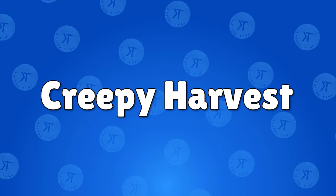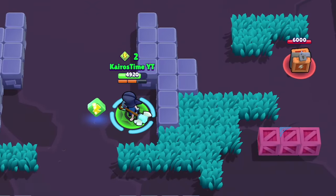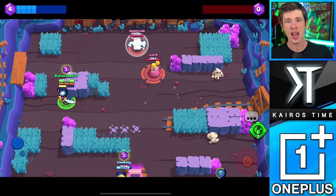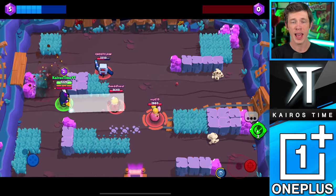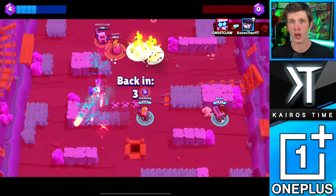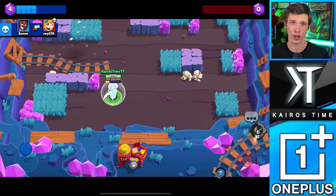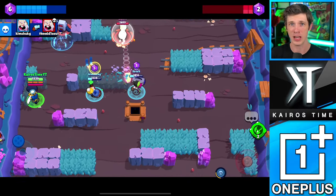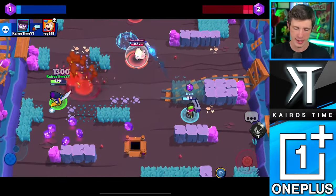Mortis' first star power is Creepy Harvest. With this star power equipped, Mortis heals 1,800 health whenever he kills an enemy brawler. This adds a huge amount of health to Mortis and is one of the strongest underused star powers in the game. The average brawler can deal about 2,000 max damage with a single attack, so this is like Mortis healing enough to survive one or two more attacks from most brawlers. Sometimes that's all he needs to kill a second or a third brawler. And as long as the brawlers keep coming, there is no limit to the amount he can heal, meaning in the hands of a skilled player he can stay alive and get kills without Coiled Snake.